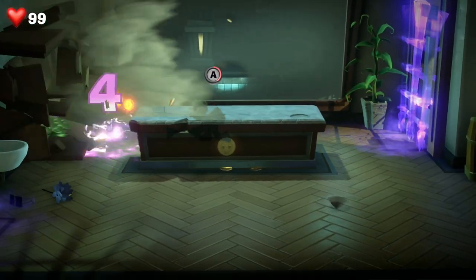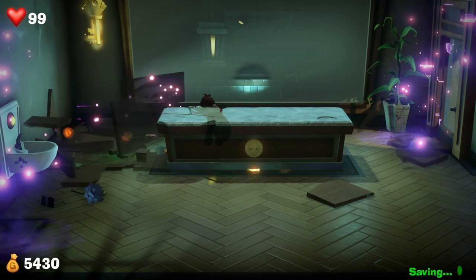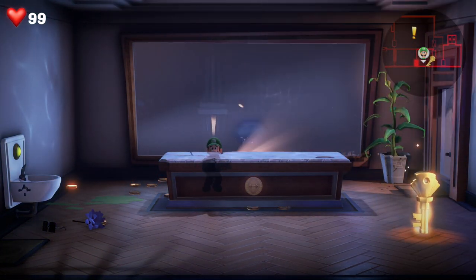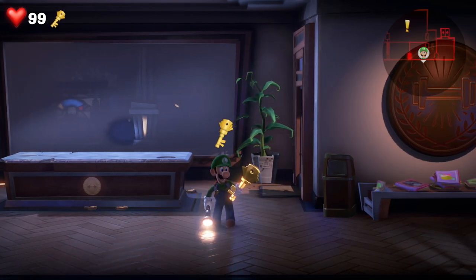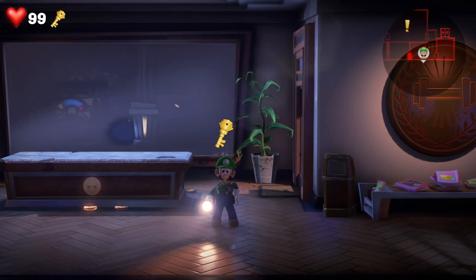After that, the purple ghost appears — the creepy ones. Hoover him up, smash him into the wardrobe, and defeat him; a key will pop out and that will bring us into the next room.